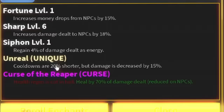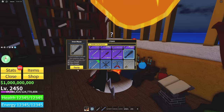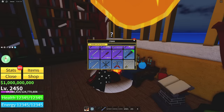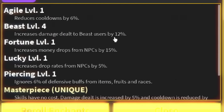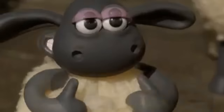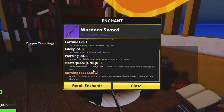Shark saw - we got a level six but it's only to NPCs, which would have been really sick. Cooldowns are unreal. Crystal reaper only seems to have one curse type so we might have to use blessings instead. We re-rolled the crystal reaper and got beast level four - doing 12% more damage against falcon, dragon, leopard, and mammoth users.